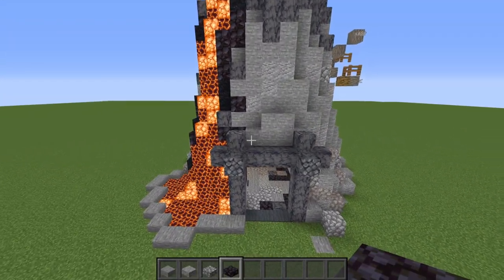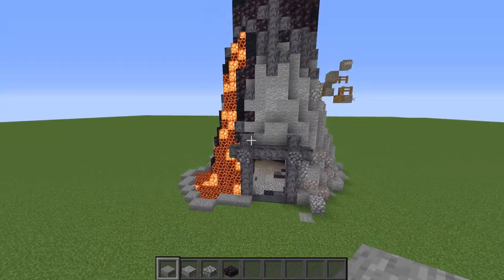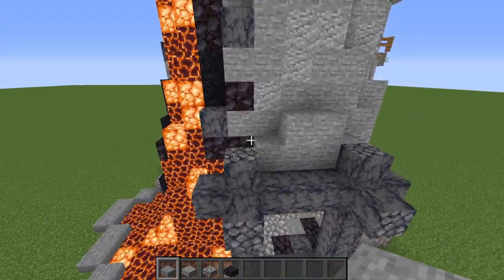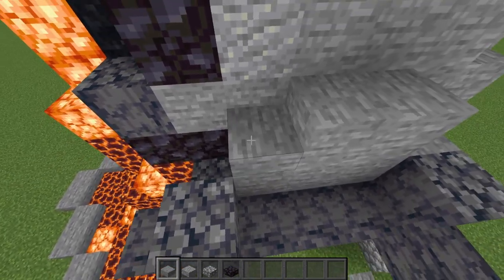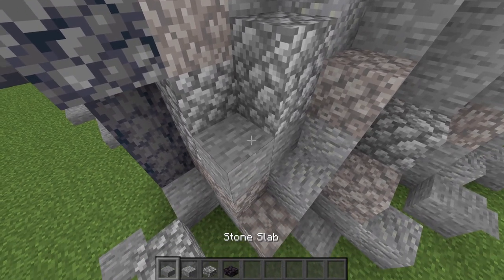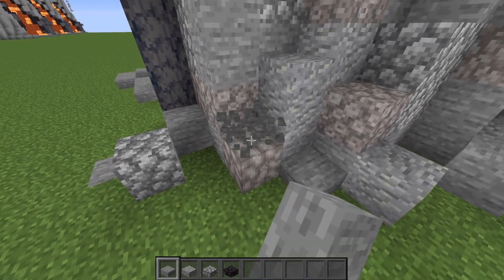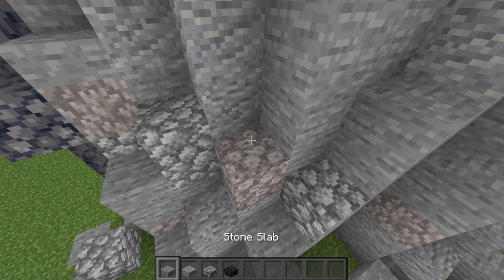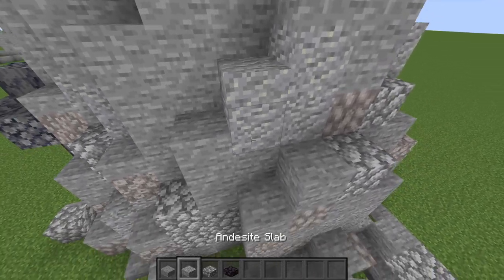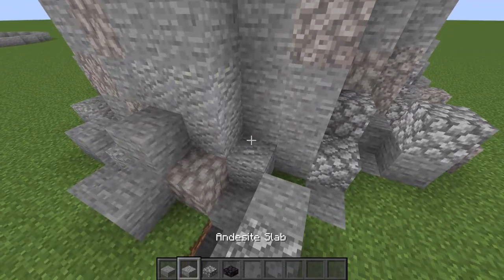The final thing that you have to do for this build is the spawn proofing, because it is going to get a little bit dark in some areas at night, and we can very easily spawn proof this build and make it look the exact same. All we're going to be doing is going over to every full block and basically adding a slab on top. On the cobblestone you add a cobblestone slab, on the andesite you add an andesite slab, and I'm just going to put stone slabs on the coral blocks. It might take a little while, but you'll be thanking yourself when a creeper doesn't spawn on top of your thing and blow up your build.